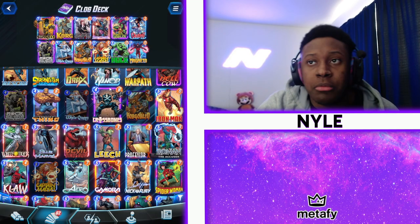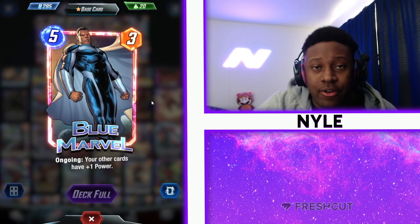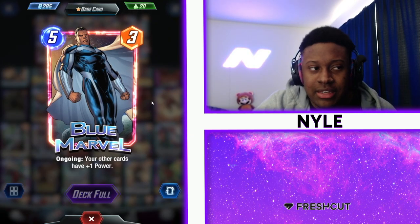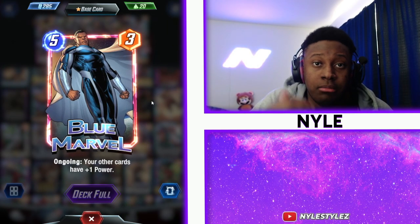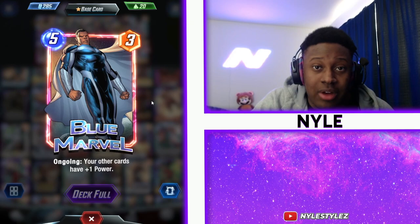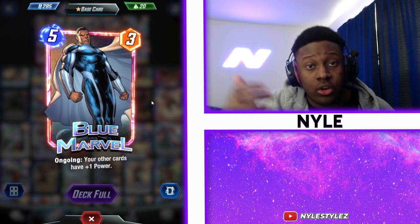Captain Marvel works pretty well here too. Now, cards that counter this deck well: Blue Marvel is a very good counter to a clog deck because he can give power to all cards. You have rocks on your side, Blue Marvel can be played and give power to those rocks or to a Widow's Bite. So Blue Marvel is a big counter to a clog deck.